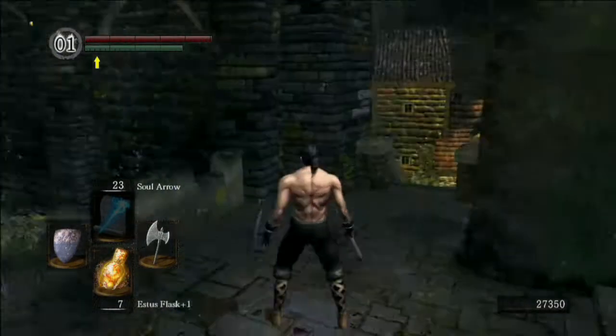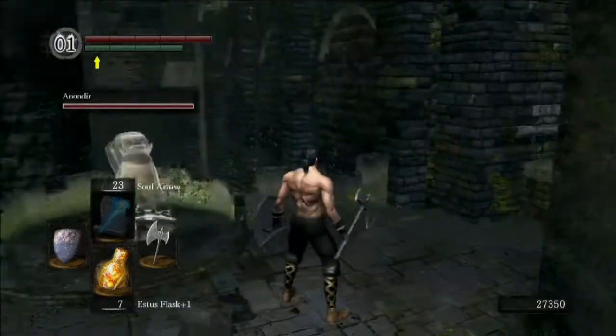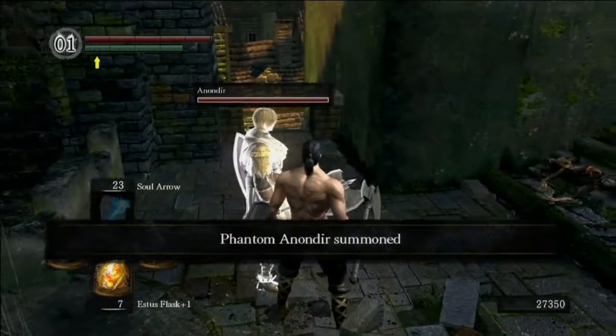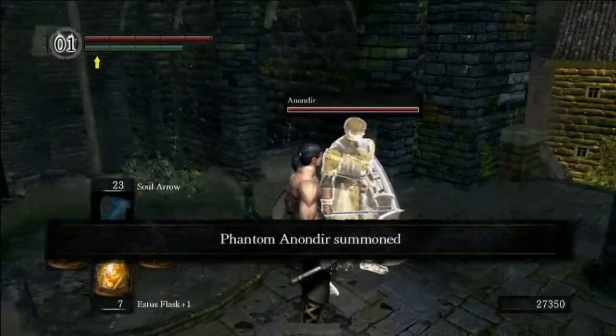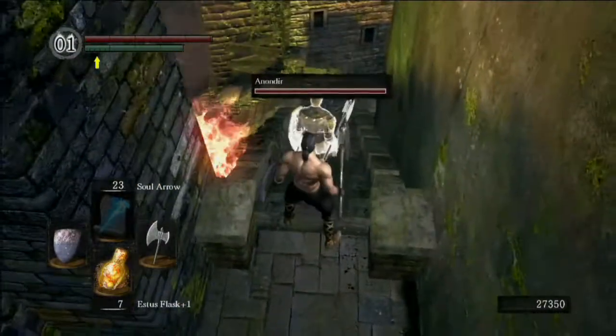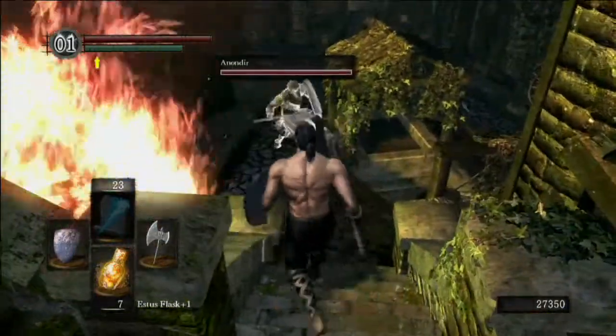Right, just waiting for Will here — he should be on his way soon. We're about to go for the Capra Demon. This is quite a tense battle because it's very close quarters and he's not on his own in there — he's got a couple of assistants. So this could be quite tense. It all depends how strong our weapons are against him. I know he's weak to fire so we'll see what happens.